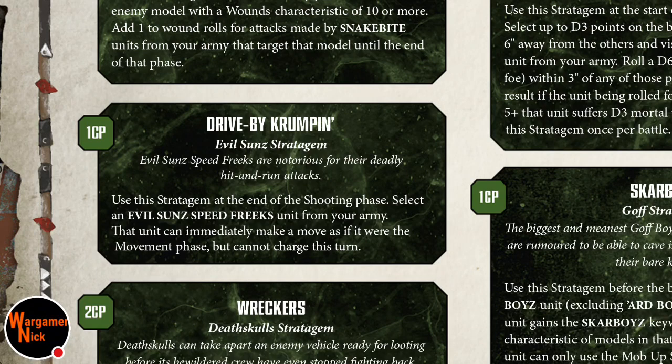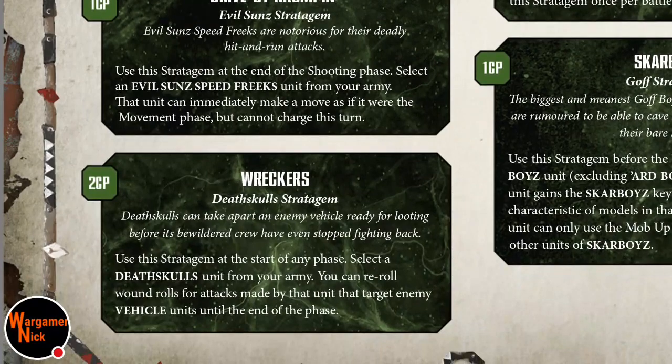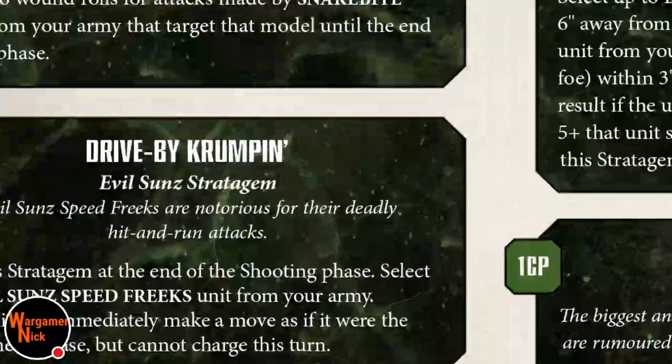There's a stratagem for Evil Sunz Speed Freaks: select a unit and immediately make a move as if it was the movement phase but cannot charge this turn. That's okay — you could save the Fuel Makes a Grot thing, do some shooting, then get out again. Probably not likely though; I'd use him mainly for charging.